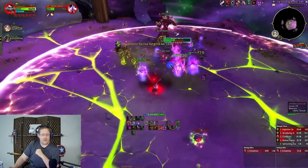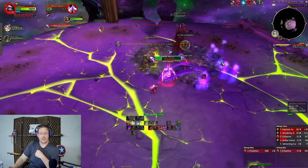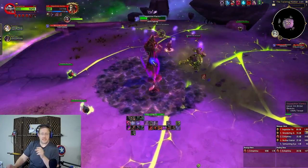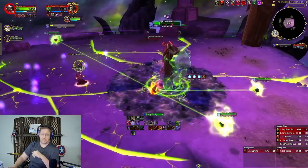A little early on the orb there, but we had Drain Life casting and we can make sure we melee down two Nether Horrors. Nether Horrors, by the way, for Blood Death Knight, remain stationary as they cast. So if they're on top of a friendly and they start casting, make sure you interrupt them or stop them — hopefully they're dead before it starts.